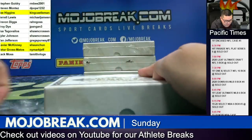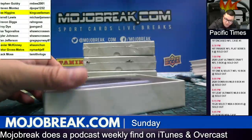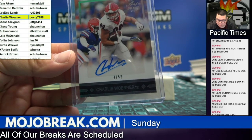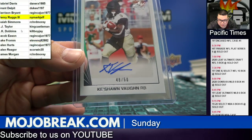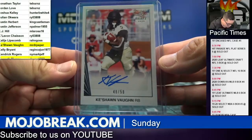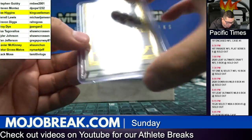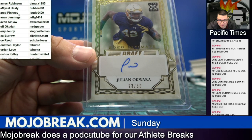Number two. Charlie Werner, Charlie Costi with that one — 4 out of 50. Cashawn Vaughn — Dr. Pepper gets Cashawn Vaughn. Troy Dye, 25 out of 30 — Troy Dye going to J-Pan, 23 out of 50. Julian Acquara, 23 out of 30 — Ryan got that one.